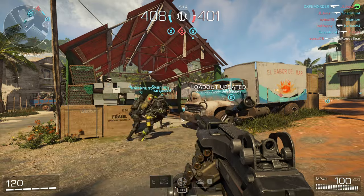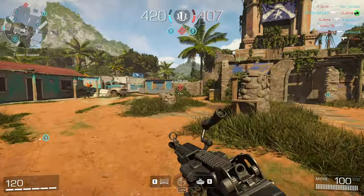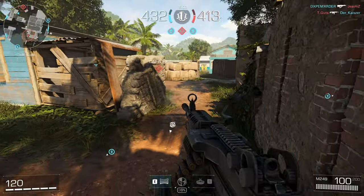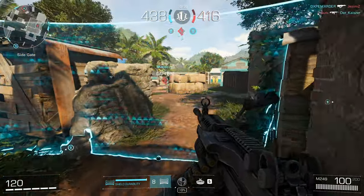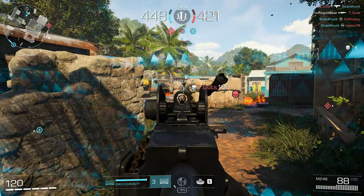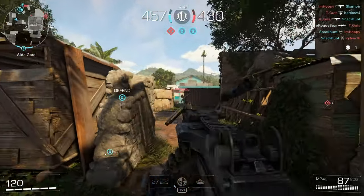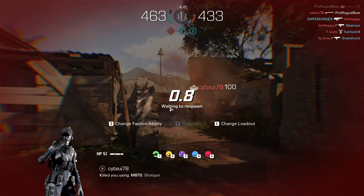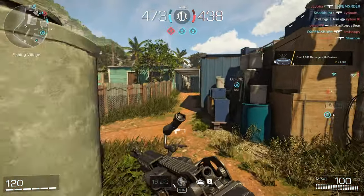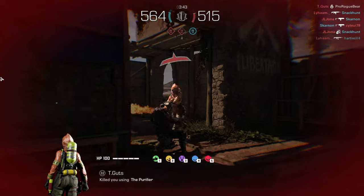We're going to do DedSec with the LMG — the idea is to put a barrier up and shoot from behind it. As far as I'm aware, grenades can go through the barrier. Just sitting here and shooting. The shotgun is also working quite nicely.